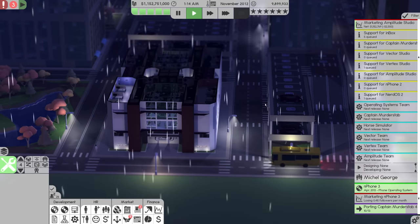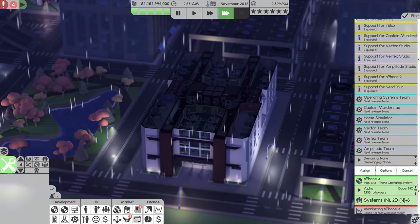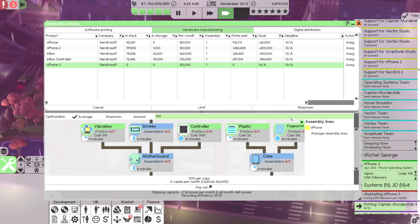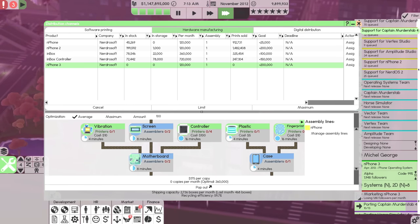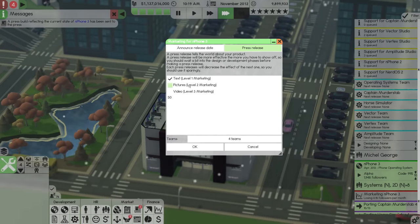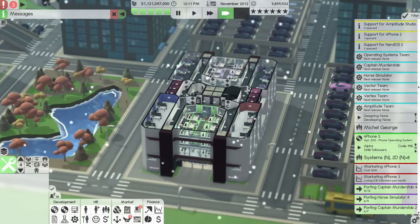We have the End Phone 3 getting ready to head out there. Let's start printing on the End Phone line — we're going to do 200,000 of this thing. It's kind of expensive to do, but whatever. We don't have that many followers, so we'll send out a press build and another press release and see what happens. Hopefully it'll be good.